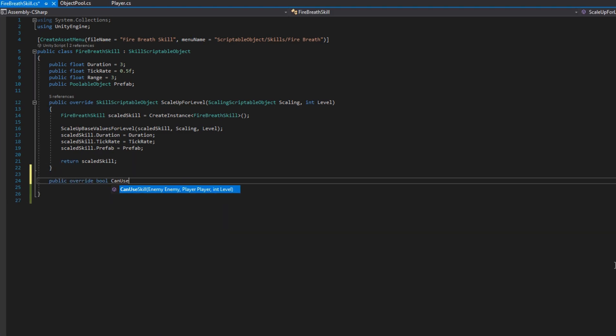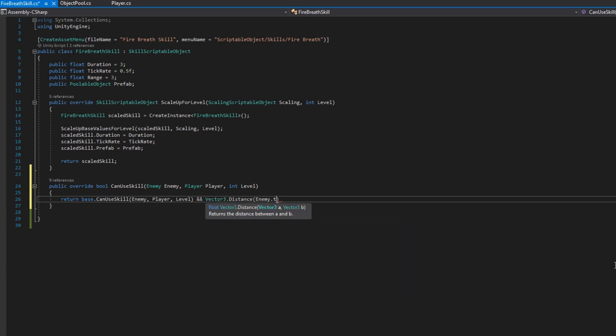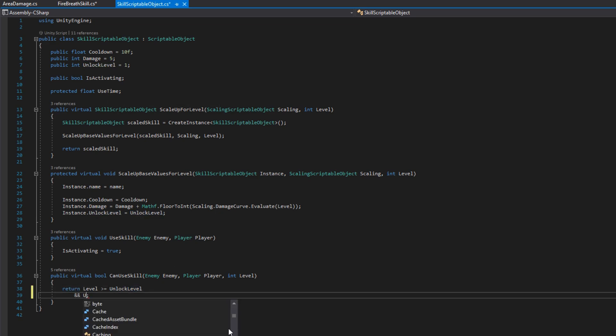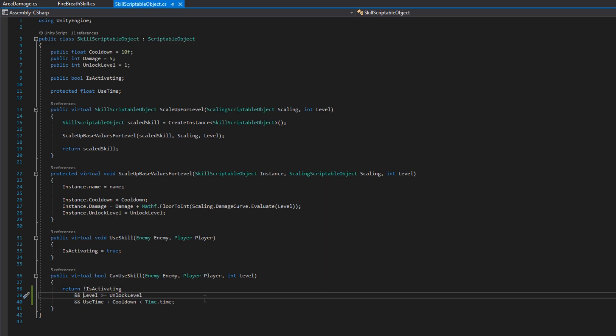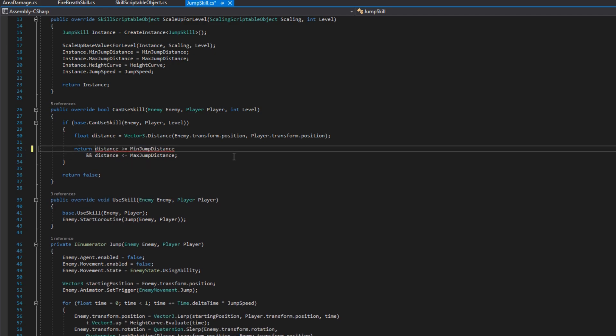I noticed that a lot of the logic from the Jump skill's CanUseSkill can be moved up to the base SkillScriptableObject. So when we define public override bool CanUseSkill accepting enemy, player, and level, I'll return base.CanUseSkill combined with a Vector3.Distance check between enemy and player positions being less than or equal to range. The base CanUseSkill will now check if we're not activating, if the level is greater than or equal to unlock level, and if use time plus cooldown is less than Time.time — meaning we can clean up the Jump skill by removing those two redundant checks.